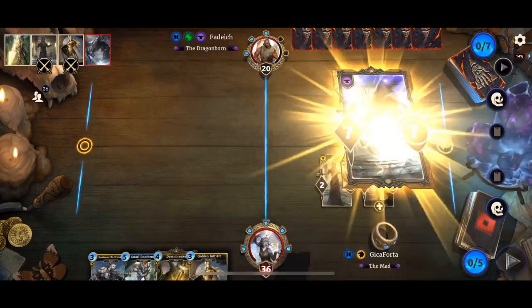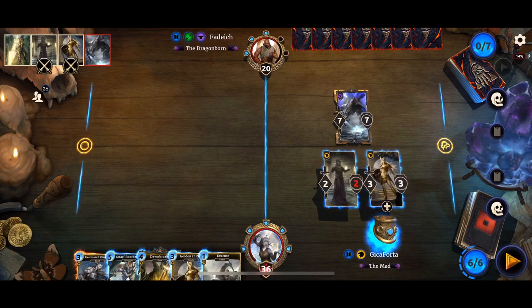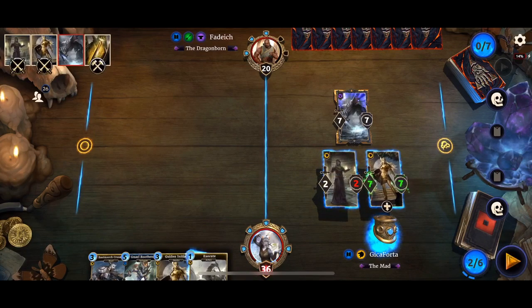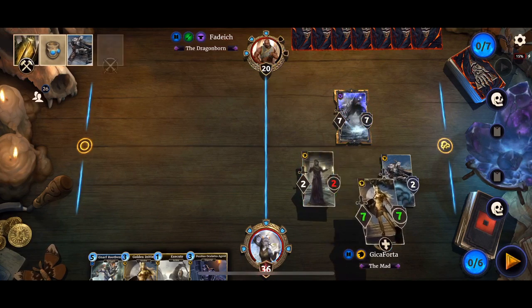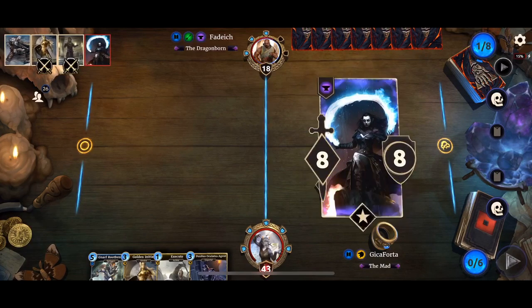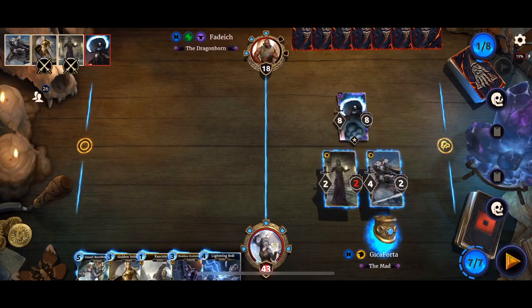Hug Leave — this sucks a bit. I guess the only option is to use Dawnbreaker on the Golden Initiate, trade into Noggleave. I'm only left with 2 damage. It messed up — please leave a comment if you notice my mistake. I could have played Eastmarch Crusader and then laid down Spine of Sokolossus, which would have stolen the guard from Noggleave and I would have been able to deal 5 damage.